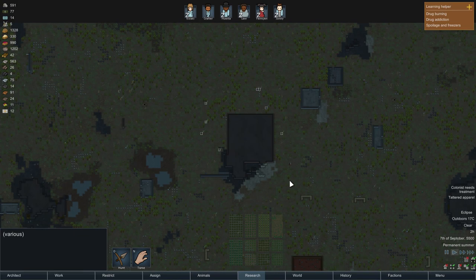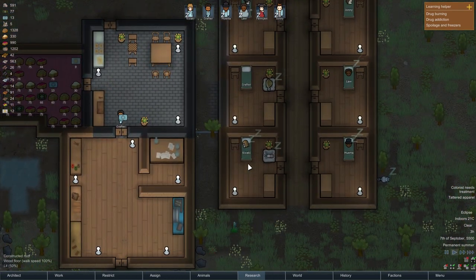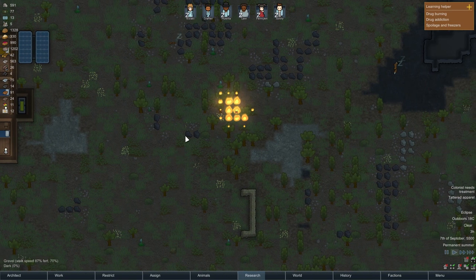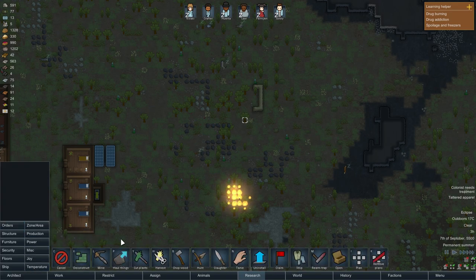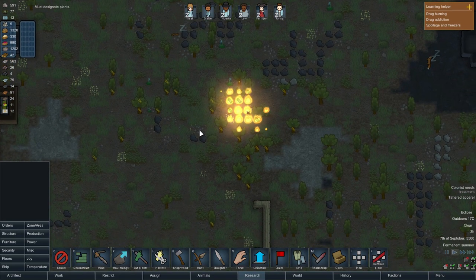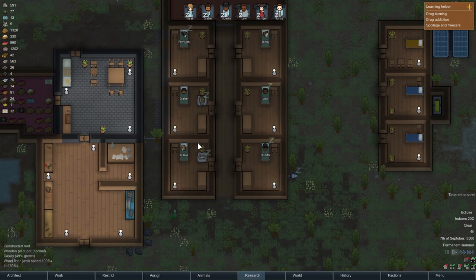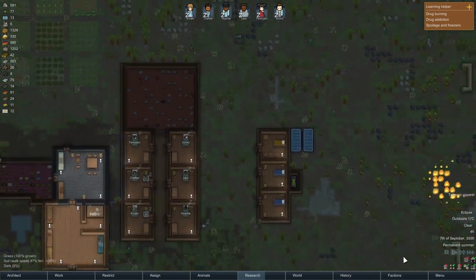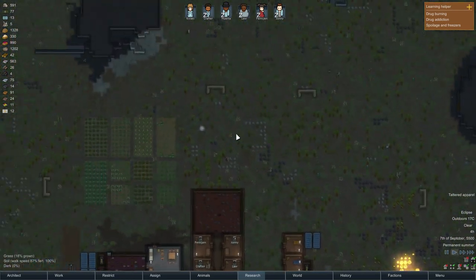I really wanted to loot that area but I feel like a lot of time has already passed. I'll wait and see Crafter tend to Kisaki and watch how the fire spreads, because that's going to be an issue. Unless we cut down the nearby trees — which we actually do need to do. Orders — chop wood, chop a lot of wood. The fire is partly outside the home area.